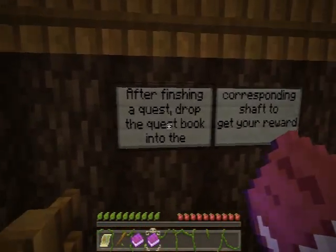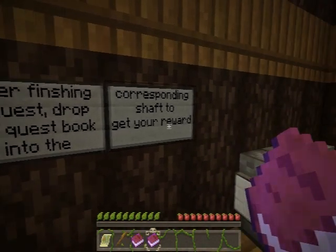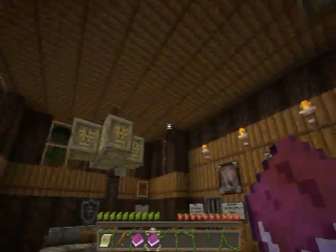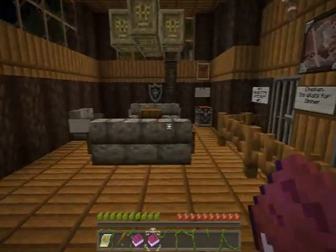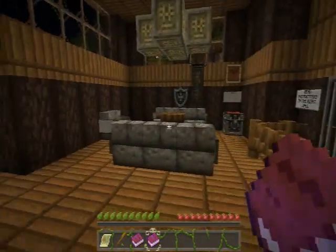After finishing quests, drop the quest book into the corresponding shaft to get your reward. I don't know exactly how that works but that's what it says. See you guys in the next episode where we take on the Do the Creep quest. Goodbye!